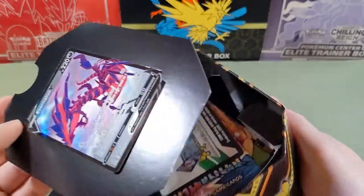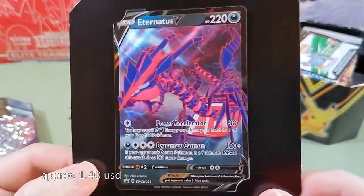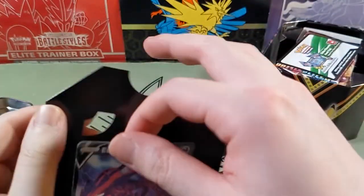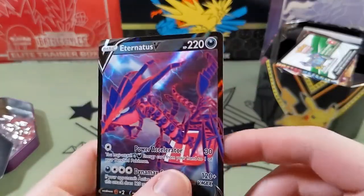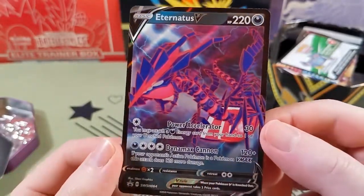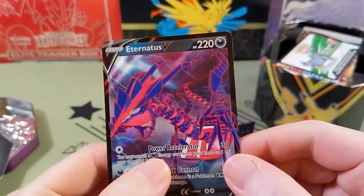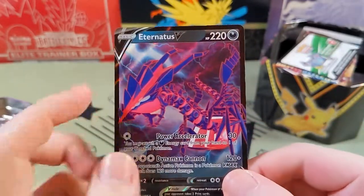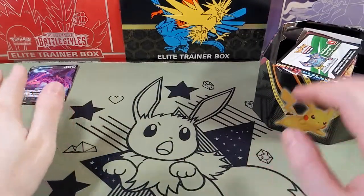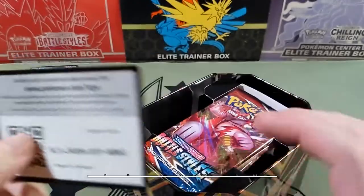Let's check out the promo card. Eternatus kind of looks like a skeletal Rayquaza. The promo cards on these, I feel like the quality is never that good just because of how they're kept in here. The edges look pretty beat up, but centering looks okay — looks a bit bottom heavy maybe. Power Accelerator, Dynamax Cannon — check out the lightning bolts in the back. Let's place this here and check out the code card.